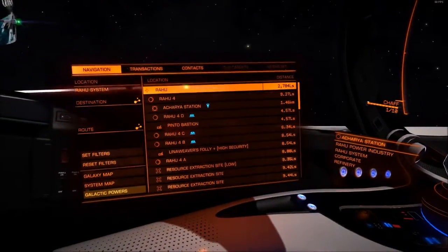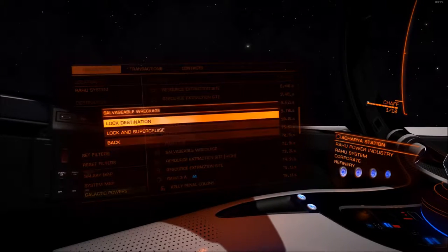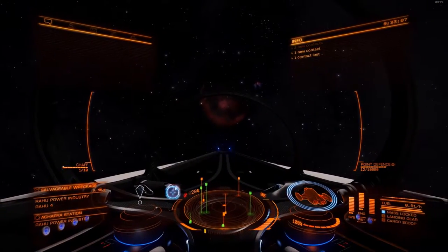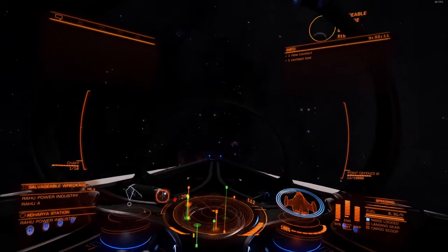The ship I'm using is the Imperial Cove. I always get the Imperial ships mixed up, don't know why. But this is an awesome little ship. I think it's probably better than the Viper Mark IV.